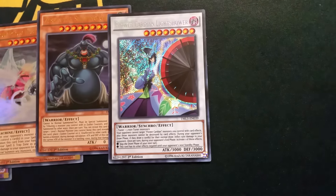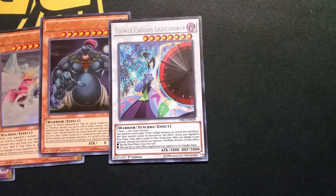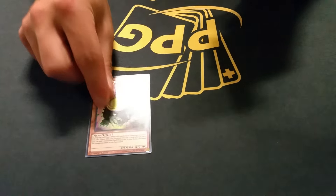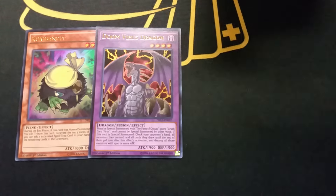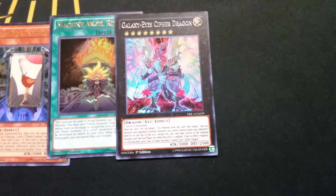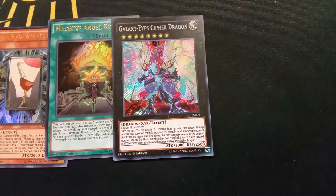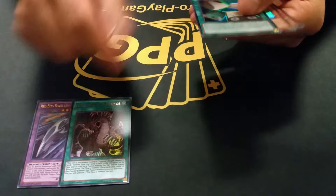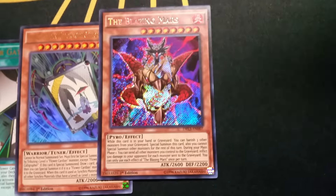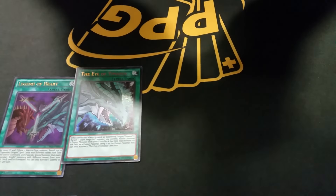Oh what is this — Flower Guardian, something like that. Another cool reprint. Oh, Eradicator Epidemic Virus — that was pretty expensive. There we go, there's a Cipher Dragon. This one is a level eight big generic guy — Blue-Eyes is gonna love this card. Another reprint. Another card for the planet deck. Third Eye of Timaeus — that's a playset!